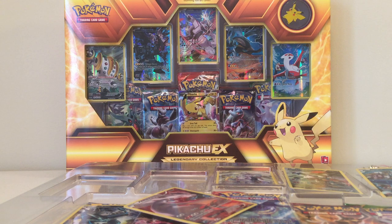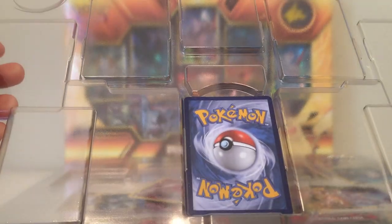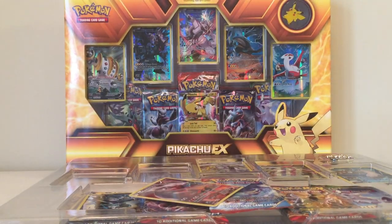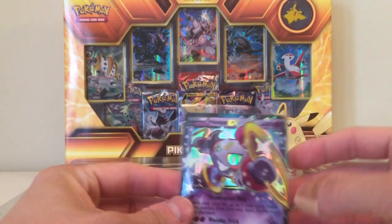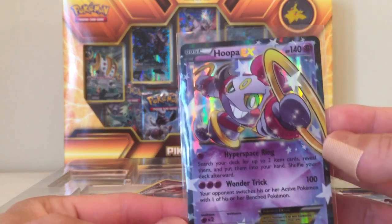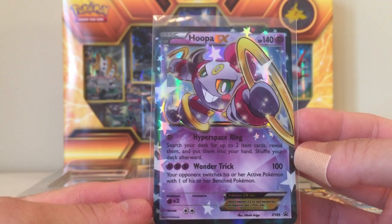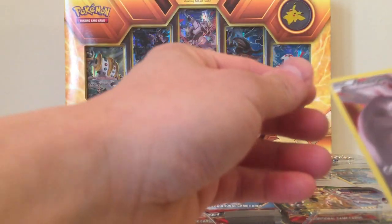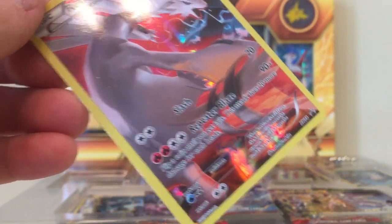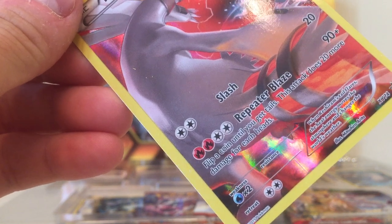The other cards just pretty much pop right off into that little plastic tray they come in, except Hoopa here, which should slide right off. Slides Hoopa right out into the sleeve. We have the XY85 promo card. What else we have here — Reshiram. You see that right there? Looks like there's like a dent in the card — that sucks, whatever though.